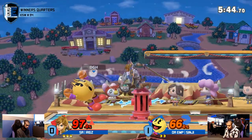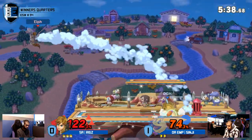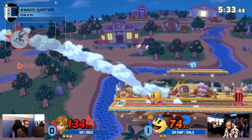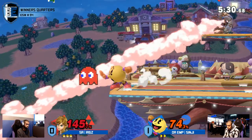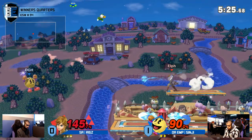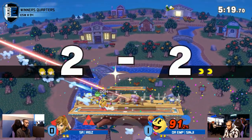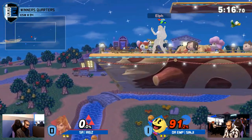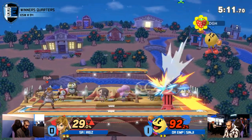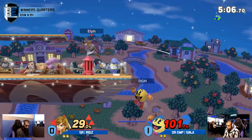I like Riggs' aggression, but I also think that when you have the lead, you probably slow it down a little bit. But who knows — you're getting the lead by rushing in because Pac-Man doesn't do so hot against rushdown. He had to bomb himself. I can see the attempt at an early stock take. Sinji went to re-grab his Galaga, but because Riggs threw the bomb at him, it actually broke the combo up.